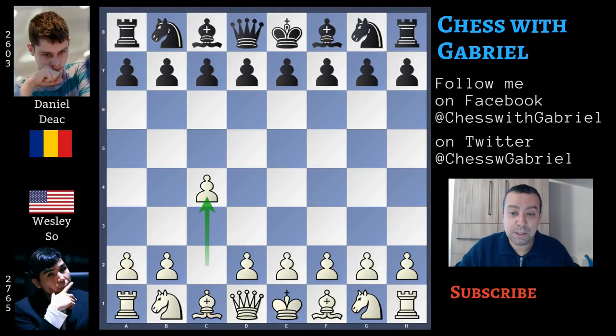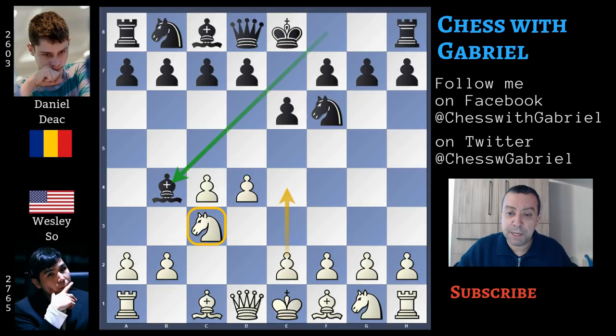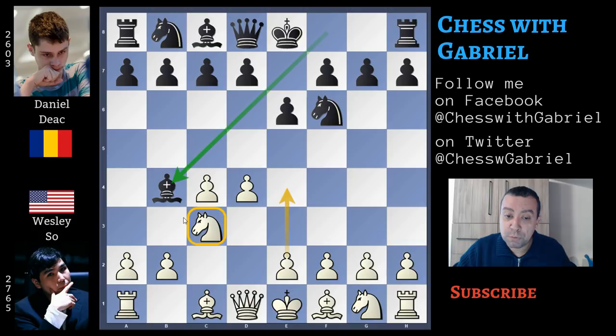Wesley So opens with c4, the English opening, and Daniel Dardai answers with knight to f6. Wesley changes the idea with d4, and we aren't in the English anymore. e6, knight to c3, and bishop to b4, pinning the knight — and we are in the Nimzo-Indian defense. Bishop to b4 pins the knight so that White is not able to push e4 immediately, controlling the center. Black is even willing to lose the bishop pair to give White doubled c-pawns, with the compensation of immediately attacking the center with d5 and c5.